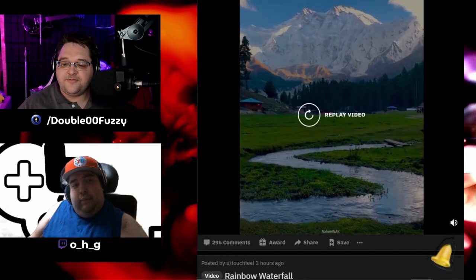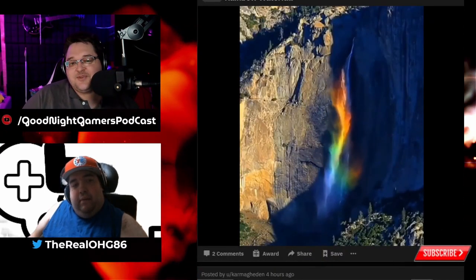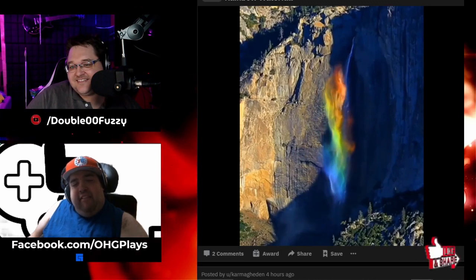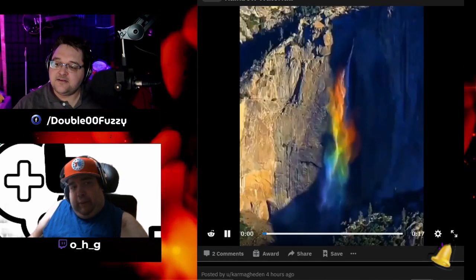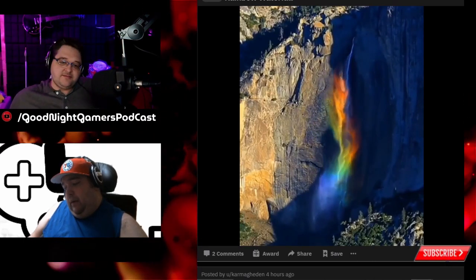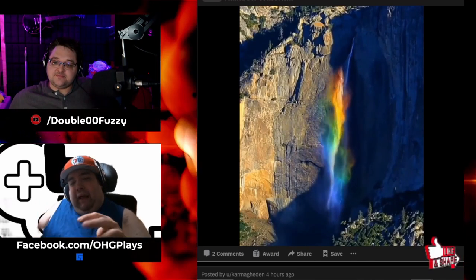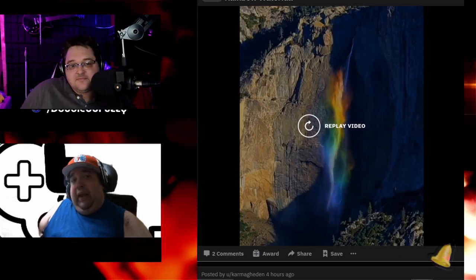Next meme — Rainbow Waterfall. Okay, this sounds like it could be epic. Whoa. What's that one meme — it's two rainbows? That's what it should be. That's crazy. Nature is insane. Fuzzy, when it gets to summer around here, 'cause I live on top of a hill — I'm gonna take a picture of some of the sunsets and show them to you, 'cause it looks exactly like something out of Fairy Meadows in Pakistan or even the rainbow waterfall.